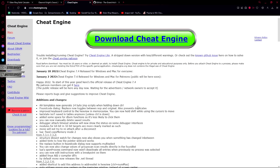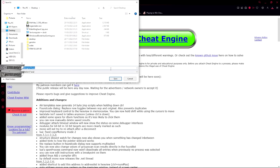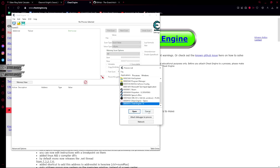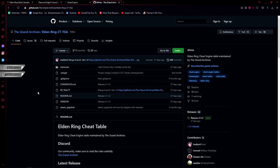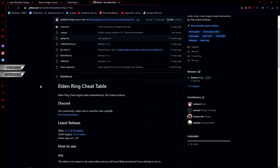First things first, you want to head to the Cheat Engine website — cheatengine.org — and download Cheat Engine itself. You'll have plenty of optional offers; you can look them up and decide if you want to install something or not. I'm going to skip all of them. As you can see, Cheat Engine is installed, although we don't have other tables. You basically operate mostly on the cheat engine table called the Grand Archives for Elden Ring.